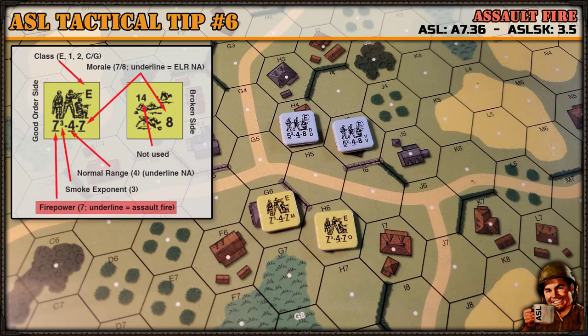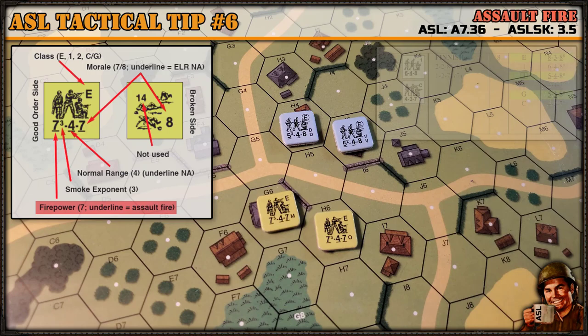Not all units or nationalities will have assault fire capability. Typically — but not always — assault fire is limited to elite or first line units. The nationalities that have it are Germans, Axis minors, Russians, Americans, and British — select units of those nationalities. The exception to that are Finnish units.